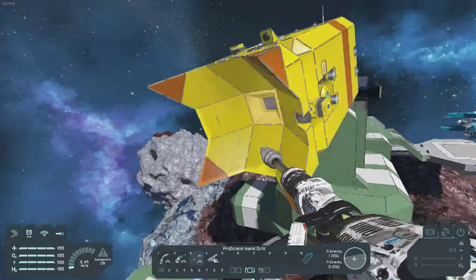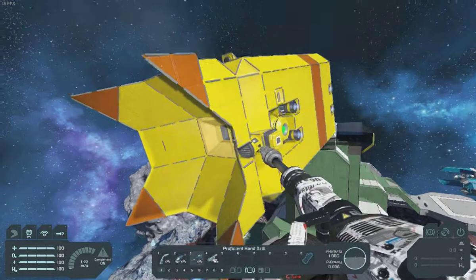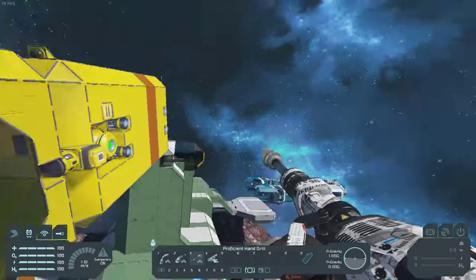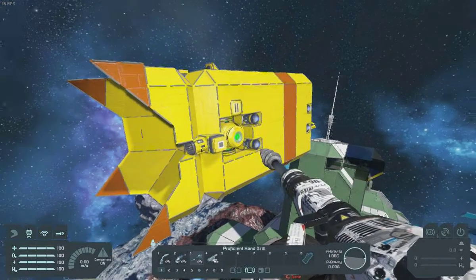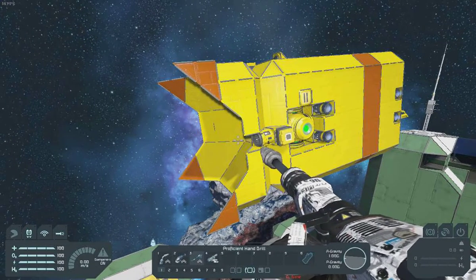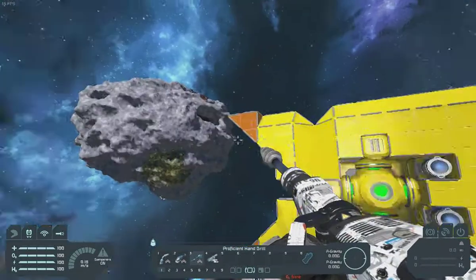Hello Space Engineers. Let's have a look at the Pikachu — it's a mining buddy that I've made. It's using an adaptation of the Red Queen script I made, but it looks a bit like Pikachu for some reason. I didn't mean that to happen, but here we go.